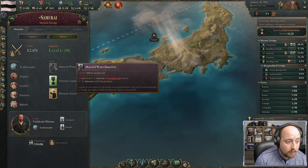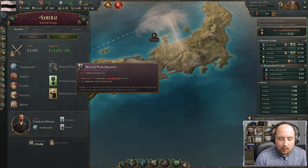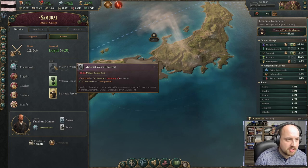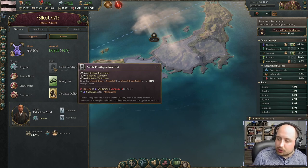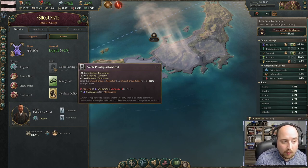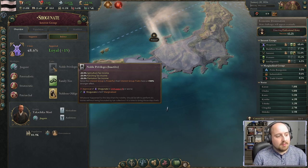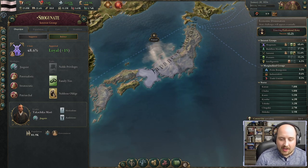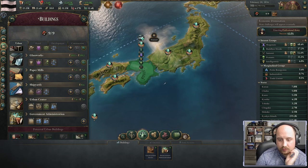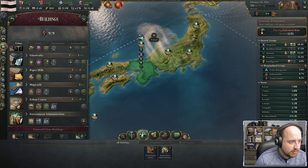If the samurai were to become unhappy, they would create material waste and higher cost burdens. Similarly, if we make the shogunate angry, they'd pull away agricultural and plantation tax income — more reason to move away from those types of productions as we industrialize our society.